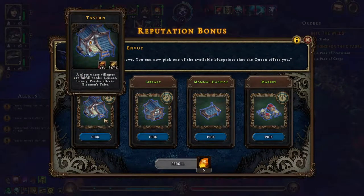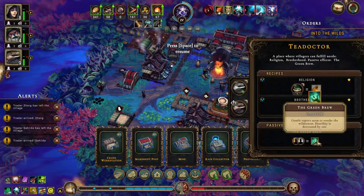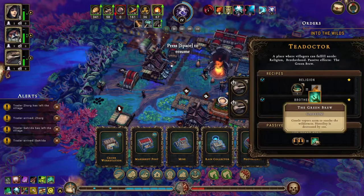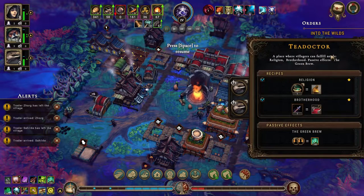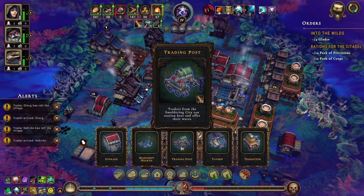I wouldn't mind the tavern. This does leisure and luxury and gives a passive effect of gleeman's tales. The passive effect of green brew — I don't know what that does. Gentle vapor seems to soothe the wilderness hostility by 100. We need to have two in here. This is done. So let's choose the tavern — this is religion and brotherhood, and the tavern is leisure and luxury. Tavern it is.